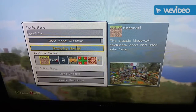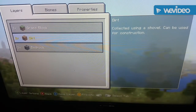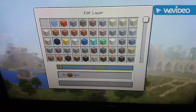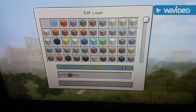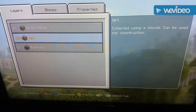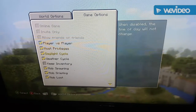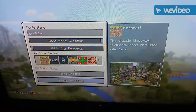YouTube creative — that doesn't matter. I'm doing peaceful so I don't get mobs, and superflat, some sort of flat with better height. There we go. I think I'm gonna do the desert so it's not snowy. I'm not gonna put that on. Alright, create new world.